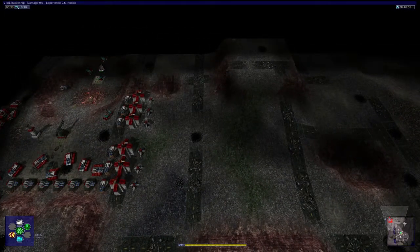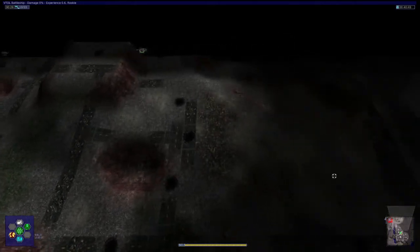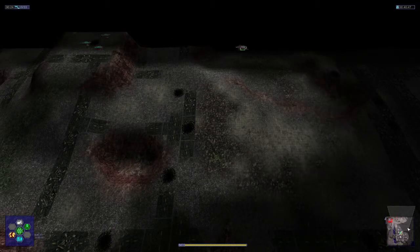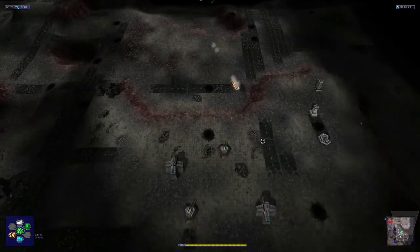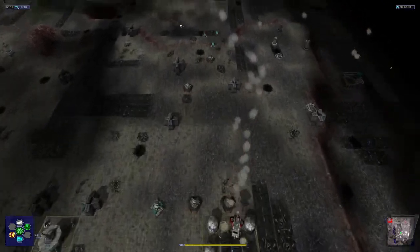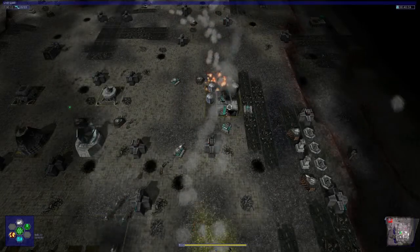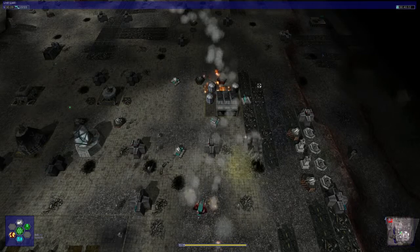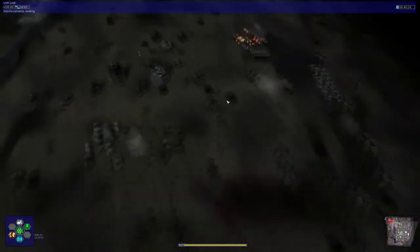Big aircraft go. Little aircraft follow. Careful little aircraft. Go on, go for that — bomb it. We did some damage, but where the heck are their aircraft coming from then?